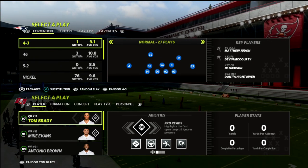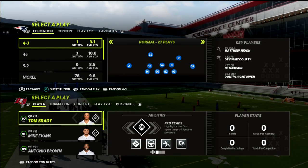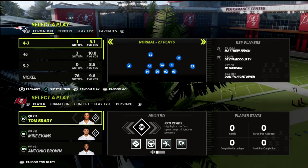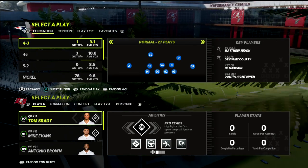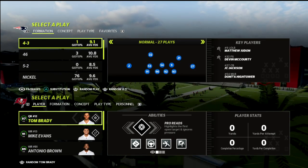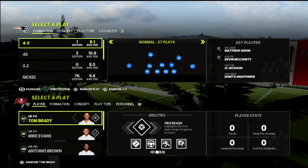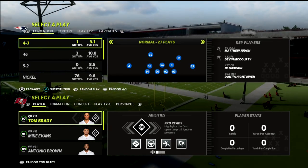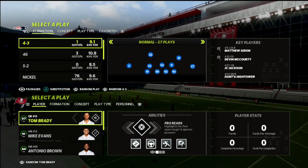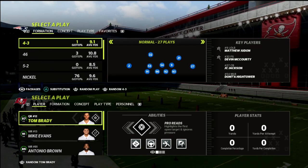I've got an e-book about this that covers all of these concepts in my Patreon. By joining the Patreon, you get everything — all the e-books. You don't just get the nickel normal; you get the nickel triple, the nickel normal, the 3-3-5 wide, all of it. We've got 14 offensive and defensive guides available at the Patreon for literally just one price of $10 a month. There's a link in the description if you want to check that out.